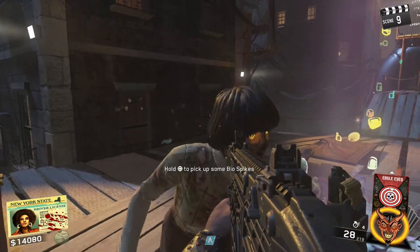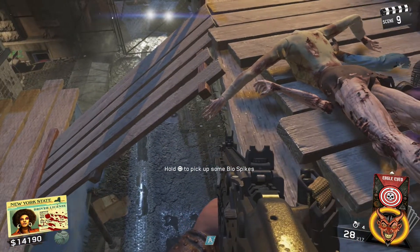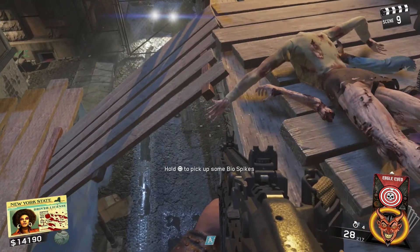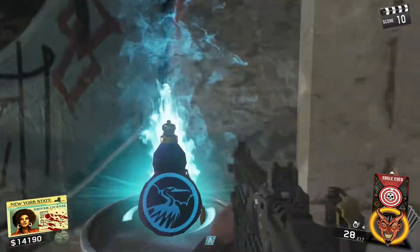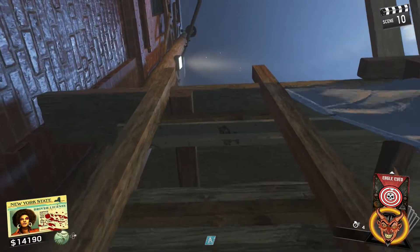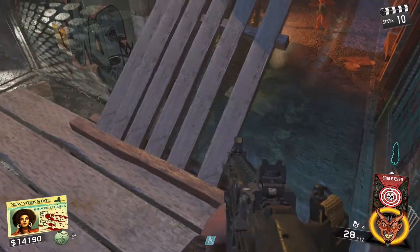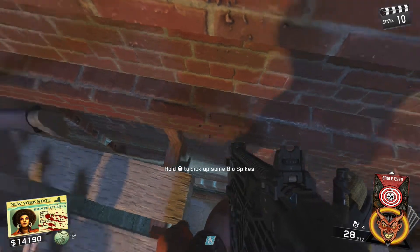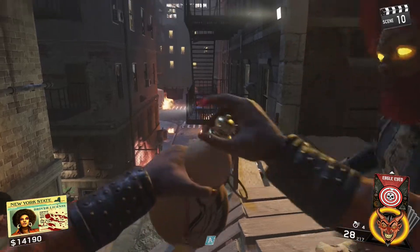Wait until the next round starts, then go ahead and find yourself another one of those gourds. Once you find another gourd, go ahead and pick it up — I like coming into this spot right here as it's very easy. When you're ready, press right on the d-pad again to drink it, then slowly get down to the number needed to complete that challenge. In this case it's a shuriken challenge, which is 25 kills.